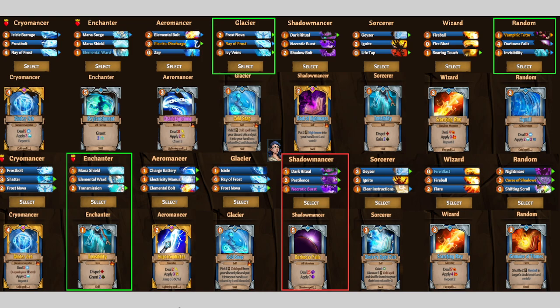As always, in the link below there will be the card list for you to look at. I also post them in the Discord every week for the ATO Discord. The top cards are before reroll, bottom cards are after reroll.